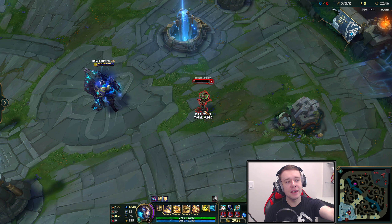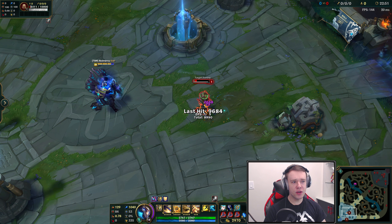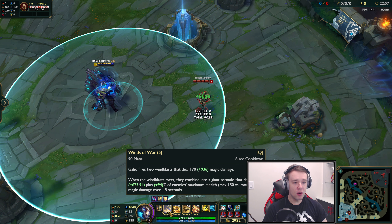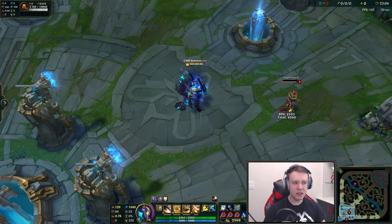Most champions can't even do that in a full rotation of abilities. This guy does that in literally one ability. Now, granted, you might be thinking: oh, well, this guy has 10,000 HP — this is percent HP damage. Yeah, okay, fine. But keep in mind that it's 94% of maximum health, so it'll do essentially the same percentage damage to almost anything at the end of the day.